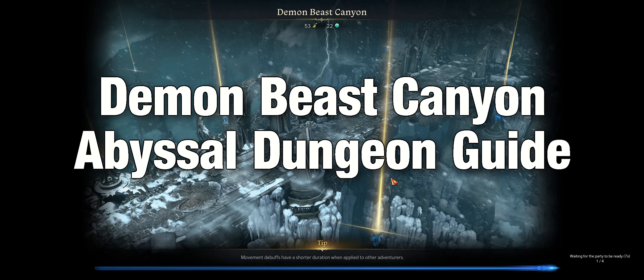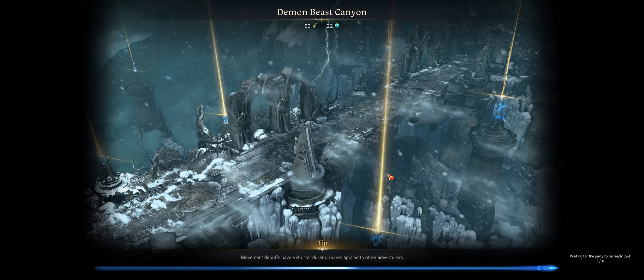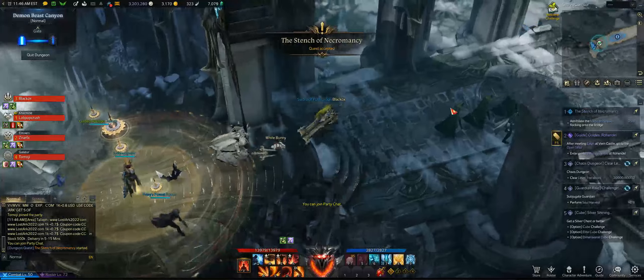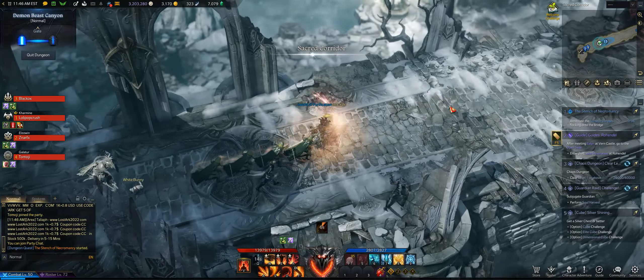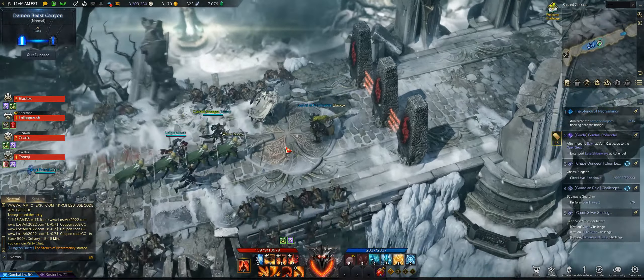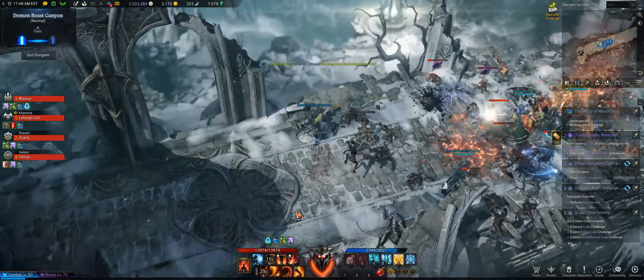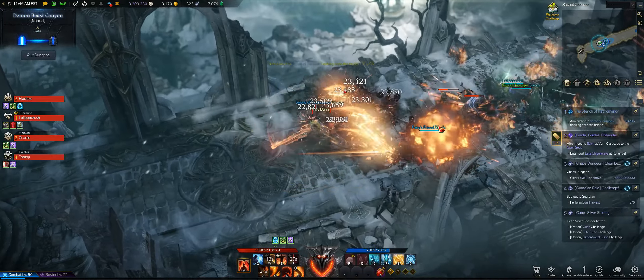Hey everyone, today we're going to be looking at the Demon Beast Canyon. This is the first Abyssal Dungeon that you ever run into in Lost Ark. The minimum item level is 340 and there are a few minor mechanics you need to know in order to pass this — unless you have a carry of course. In these Abyssal Dungeon guides I will not go over any minor sections; this will all be about bosses unless there is something very important that you need to know.